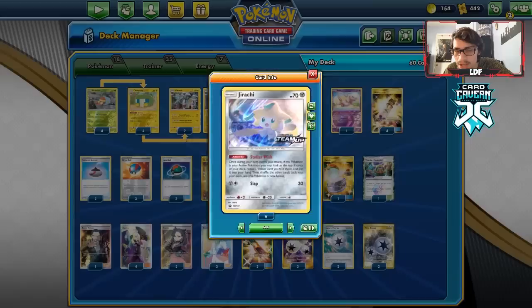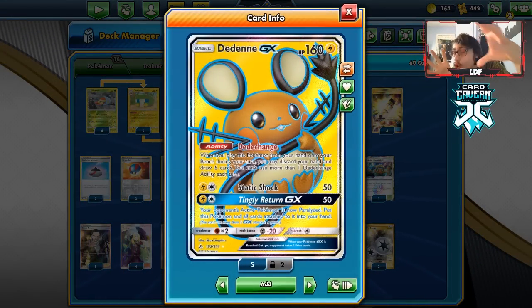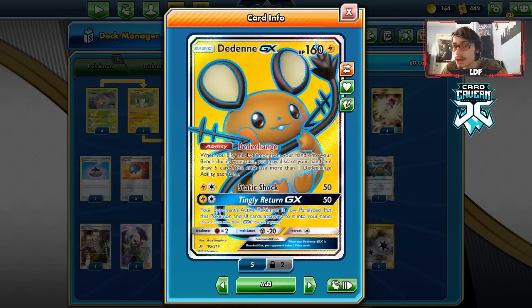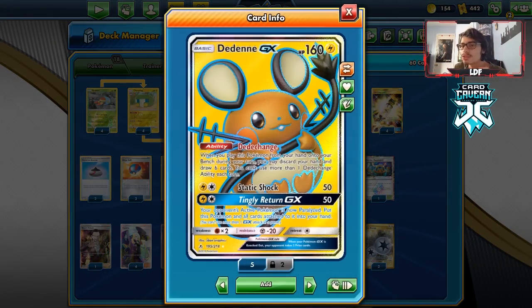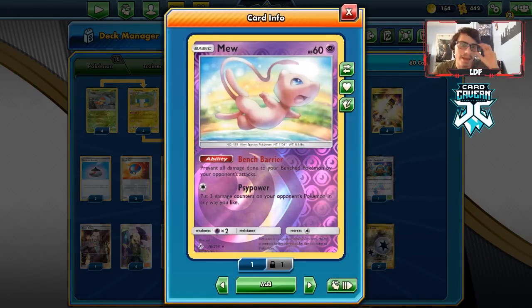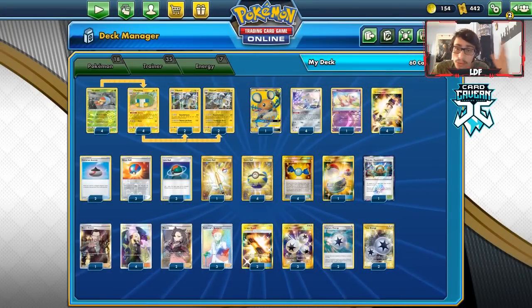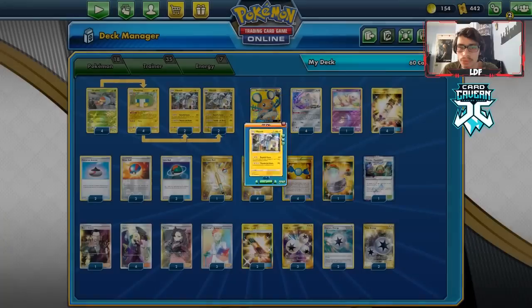I'm playing four Jirachi for the Stellar Wish setup. I'm playing one Dedenne GX, and honestly I might want to bump that up to two - Dedenne is a very good card for Dedechange when you need to dig. I also have a Mew to protect our bench from Pikachu and similar threats. We're only playing the new Vikavolt with Powerful Storm, not the old one that discards all energy for 220 damage.